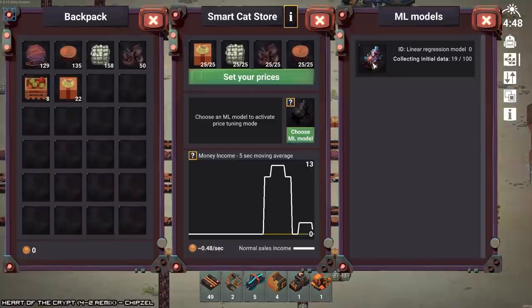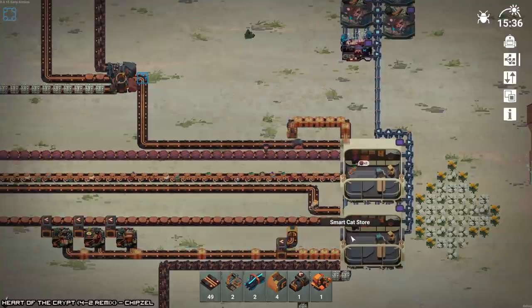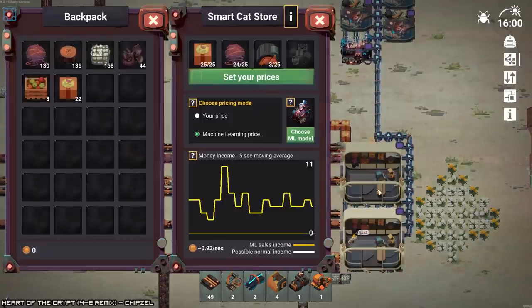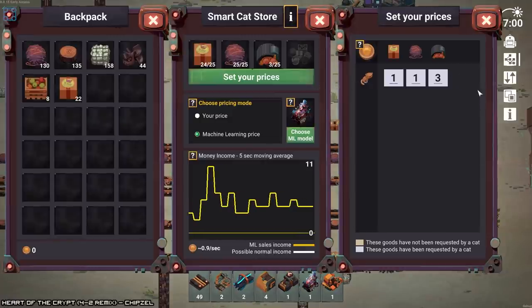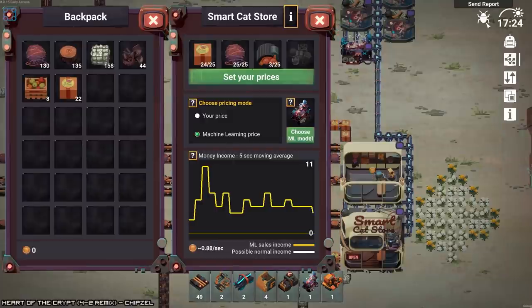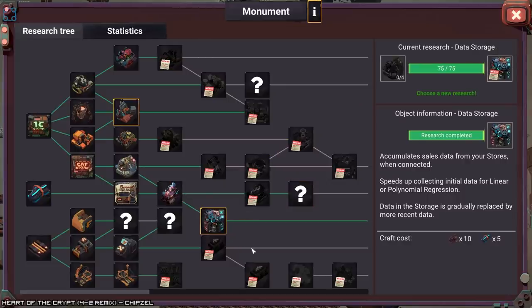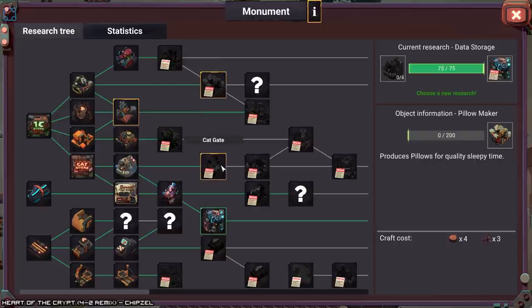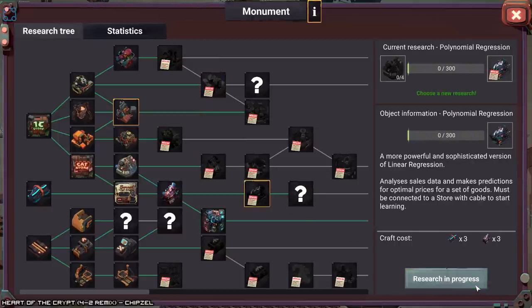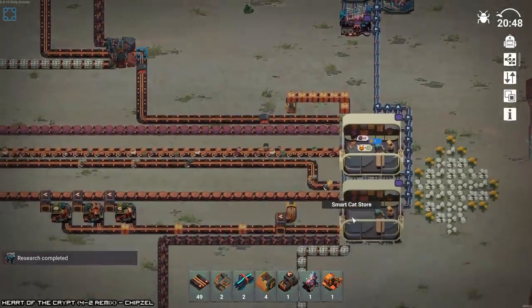Machine learning price — okay, that should be functional. Can I do the same thing over here? No, I've got to get a second one of these. I don't think it's going to change the prices too much. Holy shit, am I out of money? I'm out of money already. Wow.